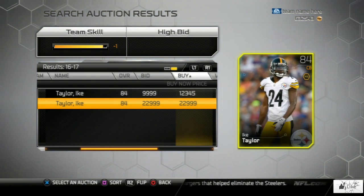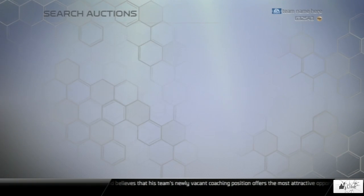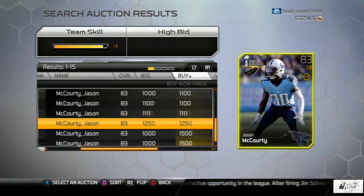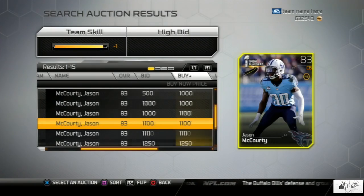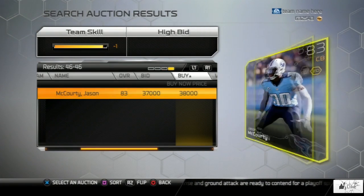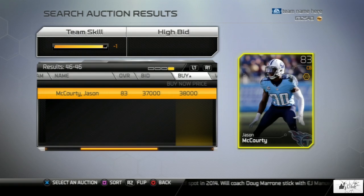The next player on the list is Jason McCourty. Let's see what he's at — he actually has a lot of cards on the auction block because his road to the playoff card seems pretty common when opening packs. We're going to scroll through the first couple of pages looking for his base set gold card, and on the last page he's going for 38,000 coins. Let me know if you're enjoying what I'm doing with these videos on how to make coins.